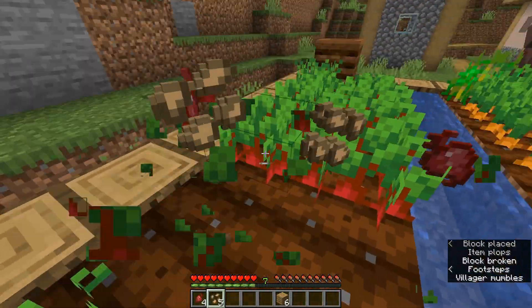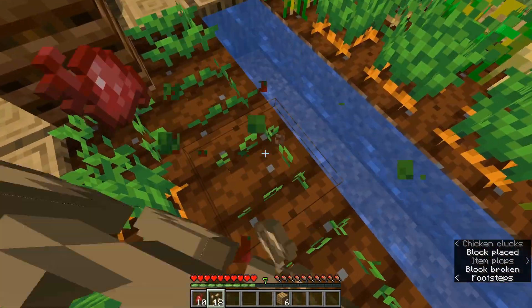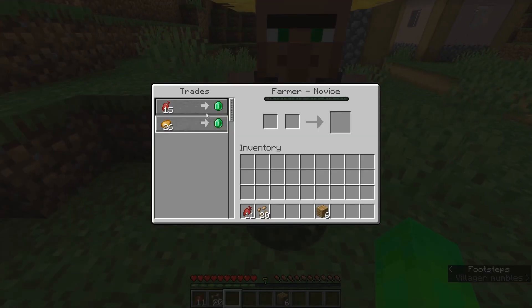The next step is that you want to get some beetroots — at least for this example, you want to make sure you have enough. Right now we have 11, and for this villager you need 15.